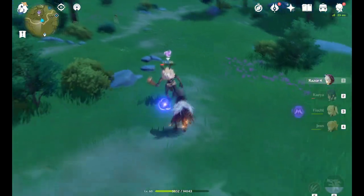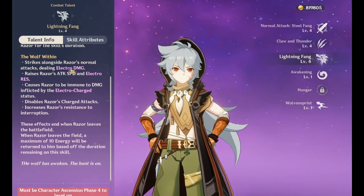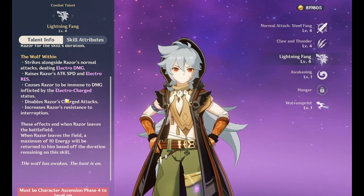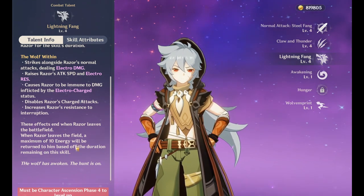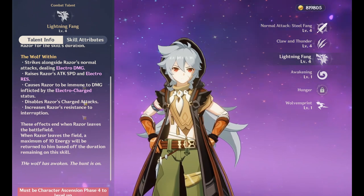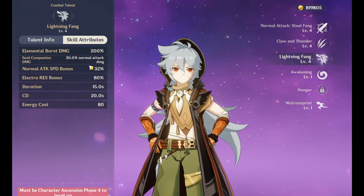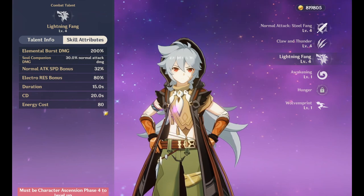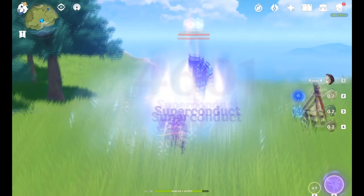Also, holding E is basically an AoE nuke which does Electro damage. And his Q is nutty — it basically summons a Wolf Shikigami. Not only does it give your basic attack more attack speed, but your Wolf Ghost Boy adds Electro damage on top of it, and it's like a percentage off your basic attack. It doesn't change your damage to Electro, but it adds an extra damage line which scales off your basic hit. Also, activating it pops off a mini E AoE, resets your actual E, and if you swap Razor with his Q active, you get some refund energy as well.